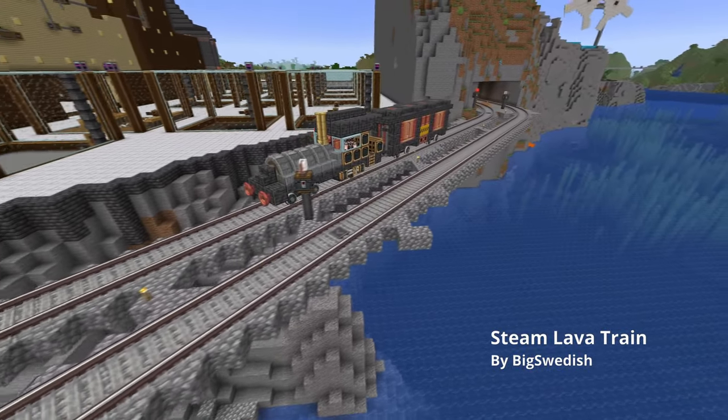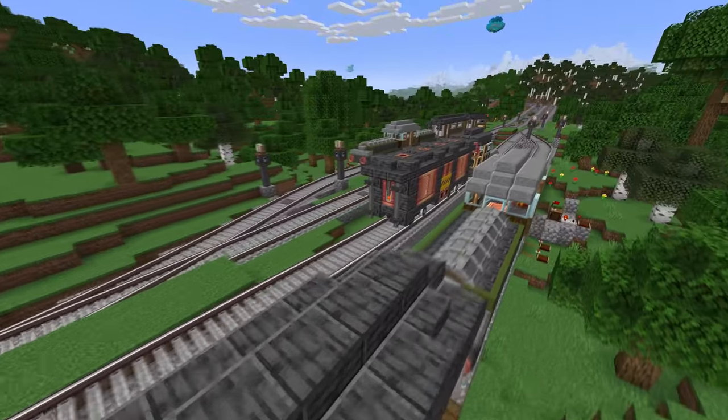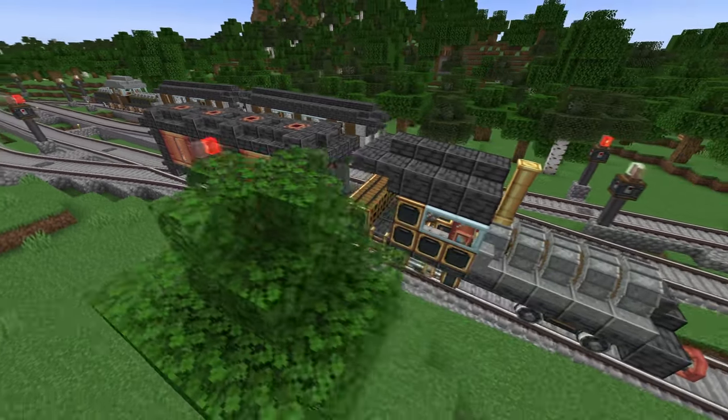Here's a steam lava train created by Big Swedish. I believe Big Swedish made this after he saw how painful it was to look at my first lava train that I made. If you're interested in checking that out, check my video on how to build a lava train station.